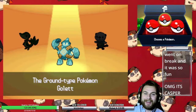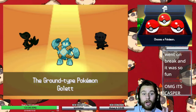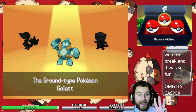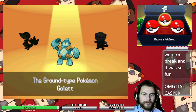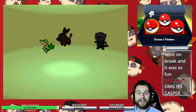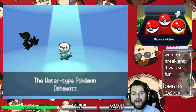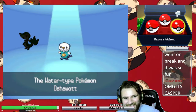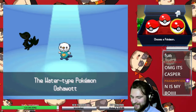This results in Charon getting Oshawott and Bianca getting Snivy. Typically in this game, Charon takes the starter that has the type advantage against you, whereas Bianca takes the one that you have the type advantage against. However, since Golett is a Ghost and Ground-type Pokemon, both of my rivals will have the type advantage against me throughout our adventure. You can see that I'm really trying to be as masochistic as possible, especially after how easy my Sword and Shield in-game trade-only run was.